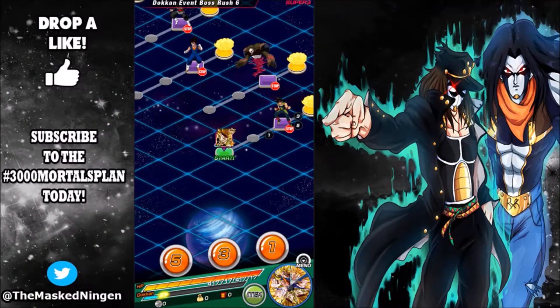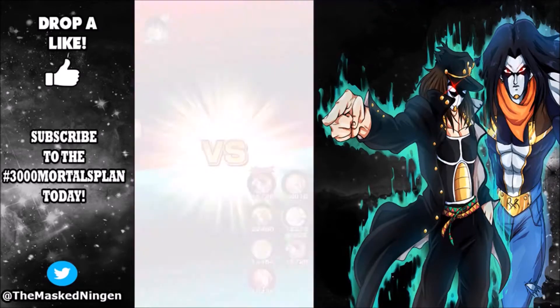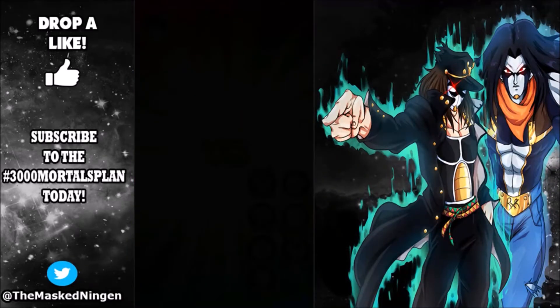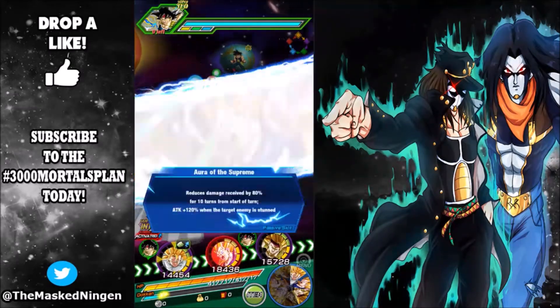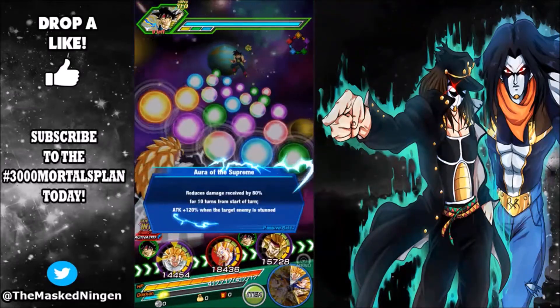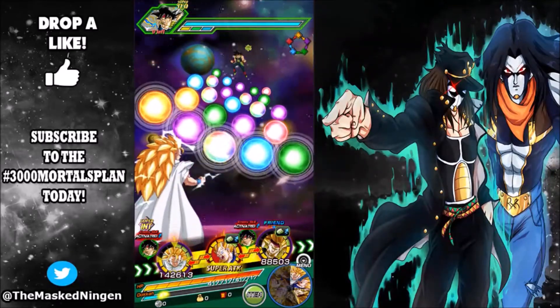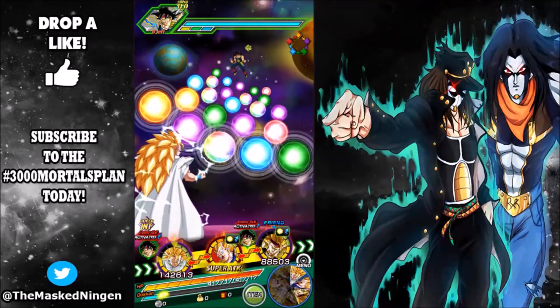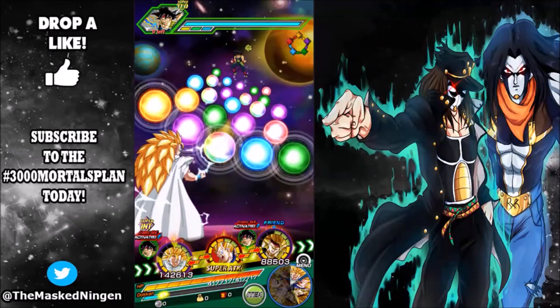Hey guys, Mustang here bringing you another Dragon Ball Z Dokkan Battle video. Today we are going to be showing off one of the new Dragon Ball Heroes units dropping on Global Monday night US time, Tuesday morning for me, when we finally get the World Mission units — and that is Super Saiyan 3 Adult Gohan.